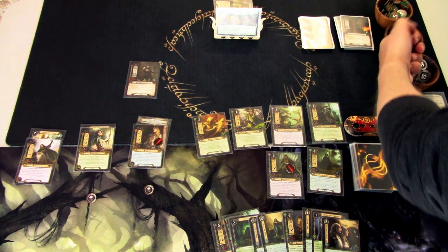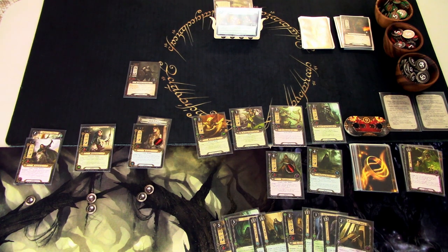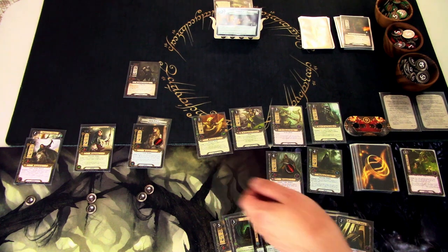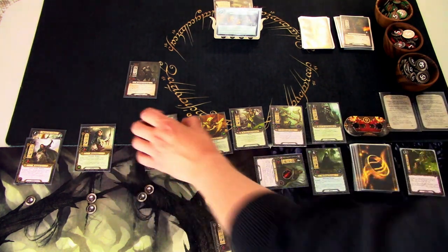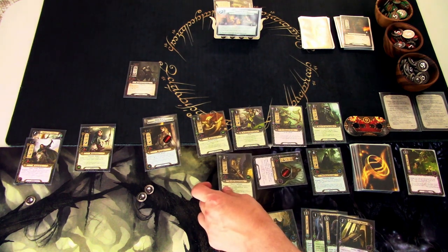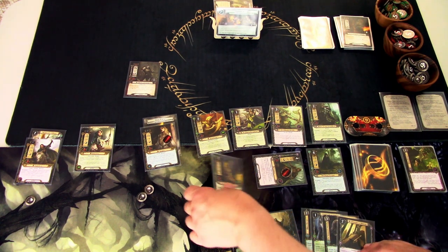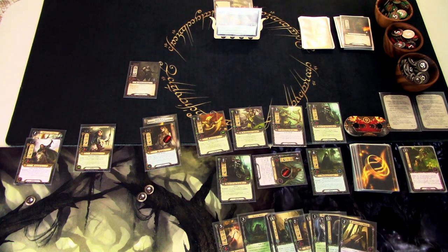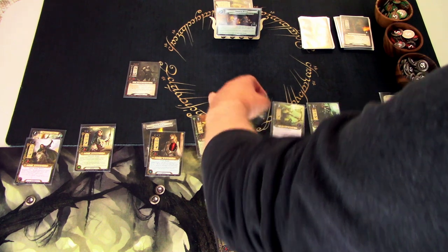Round 7: we add resources and draw the Steward of Gondor — finally! Next round we can get our economy rolling. I boost questing willpower and quest. I also play an ally from hand to have options. In the questing phase I'll check the top card — it's a location.